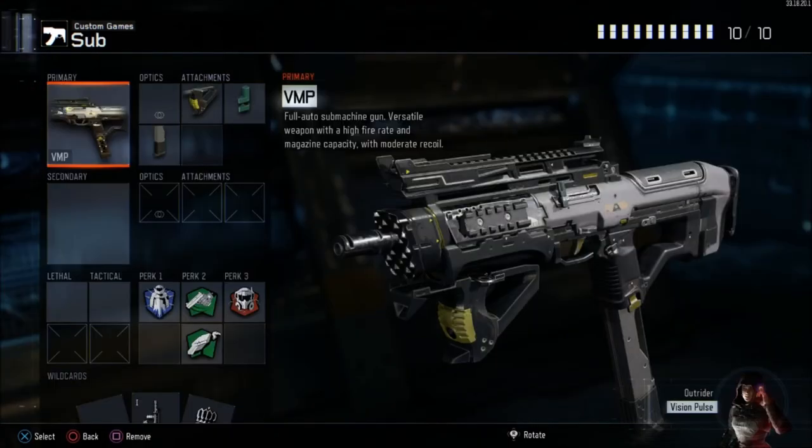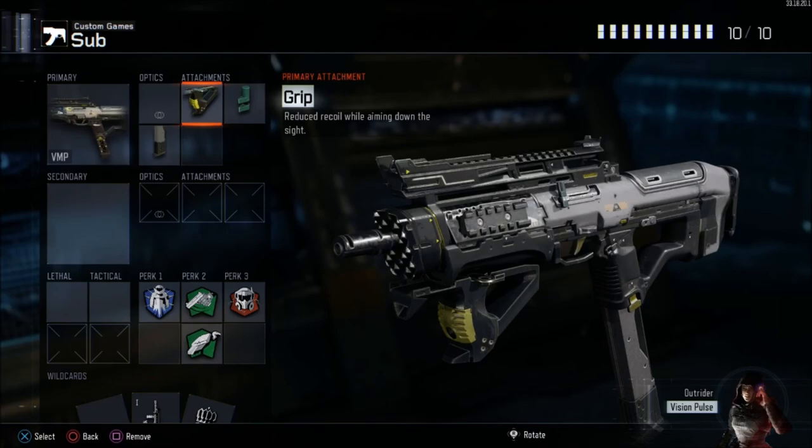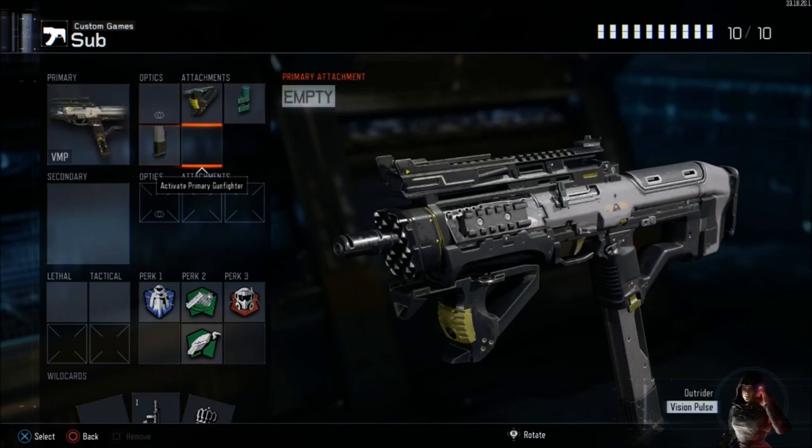Starting off with our first class, we're going to be using the VMP submachine gun. I really like the VMP — it's been the most consistent submachine gun for me. Treyarch did say they nerfed it a little bit today but didn't say exactly what was nerfed, and it still seems pretty good. For attachments I'm running grip, rapid fire, and extended mag. With rapid fire the recoil gets pretty crazy, so the grip helps, and extended mag helps with how fast you burn through bullets while running rapid fire.